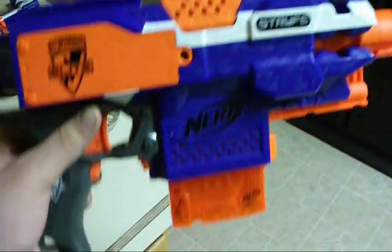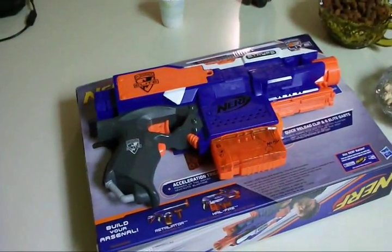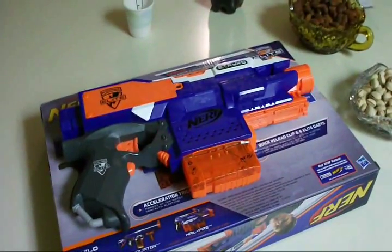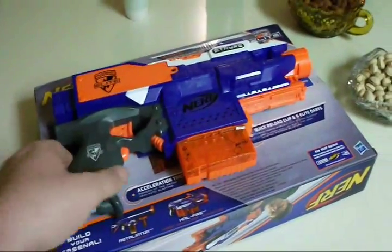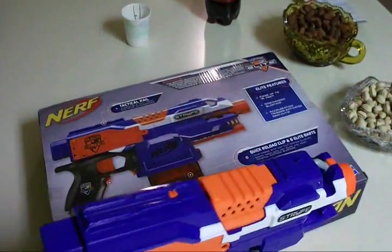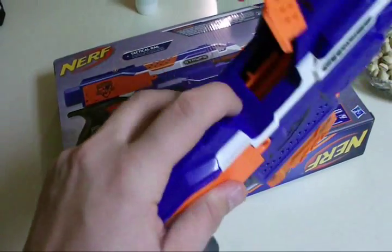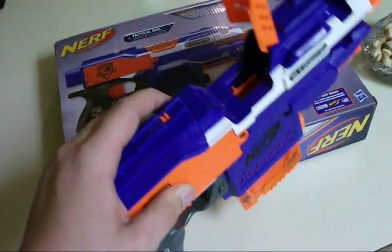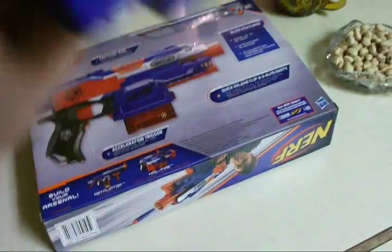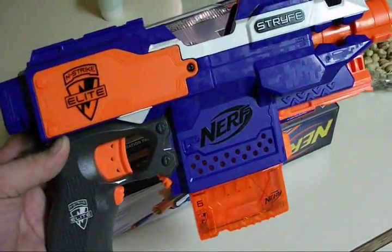I'm getting about 45-ish feet ranges, estimated — that's about the distance from my back living room wall to the other side of the house, so around 45-50 feet. Pretty good all around. There is one complaint, and I believe Boba Olo was the first one I saw point it out: inside the jam door there's a little switch that the dart needs to physically push up for you to be able to pull the trigger. This causes the blaster to not fire as fast as some people want and can sometimes cause jams. The very first thing I advise is to open it up and take that out.